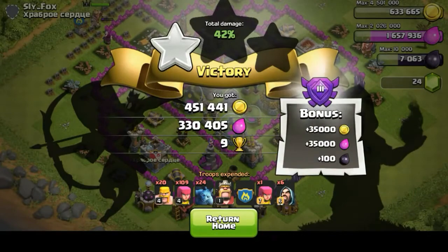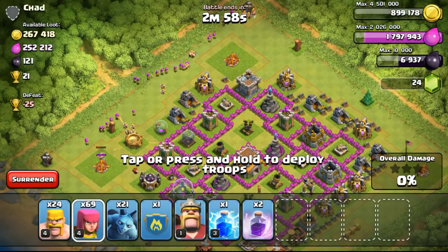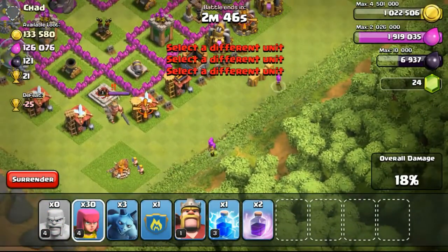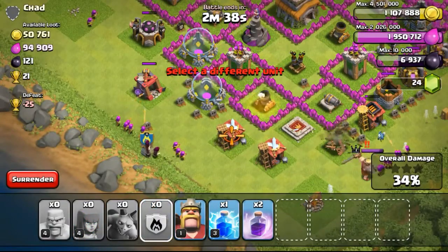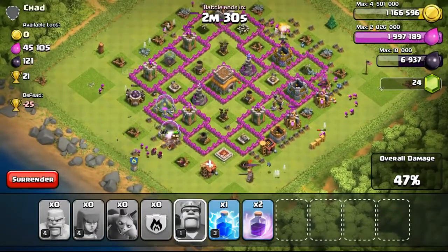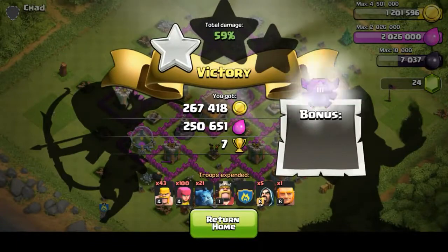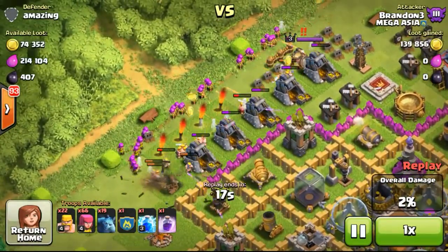I'm trying to rush my Town Hall so I can use elixir to upgrade the walls rather than letting it go to waste. After spending 750,000 to upgrade my army camp, my elixir is already going up and almost reaching the cap of 2 million. Some of you suggested in the comments to upgrade my elixir storage — I agree, and I'm going to do that while my Town Hall is being upgraded. I'll try to upgrade all my elixir and gold storages to the max level possible. Having 6 million gold and elixir storage capacity will definitely help stock up for Town Hall 9 upgrades. Once I reach Town Hall 9, I'll get one more gold and one more elixir storage, giving me 8 million capacity.